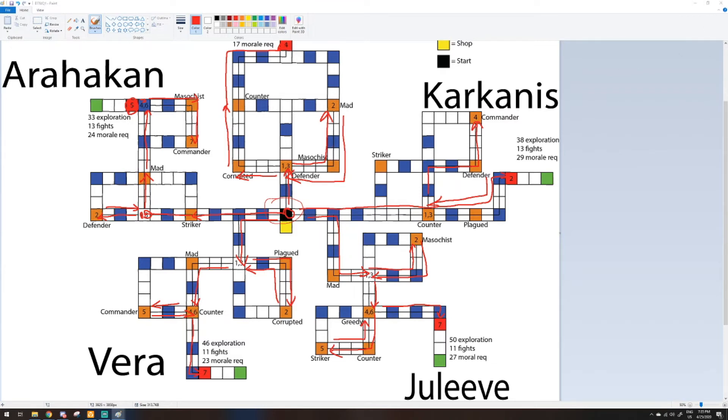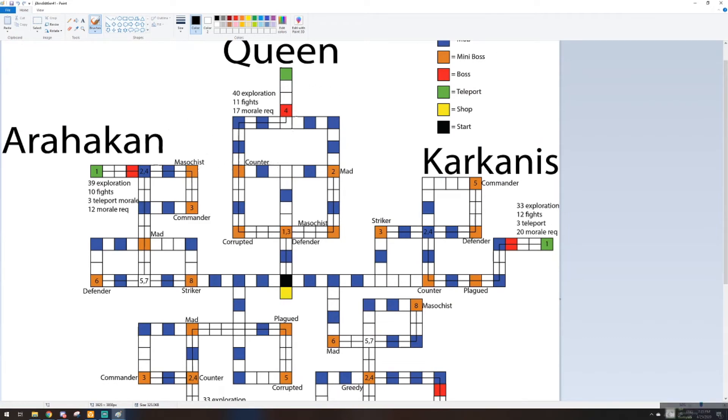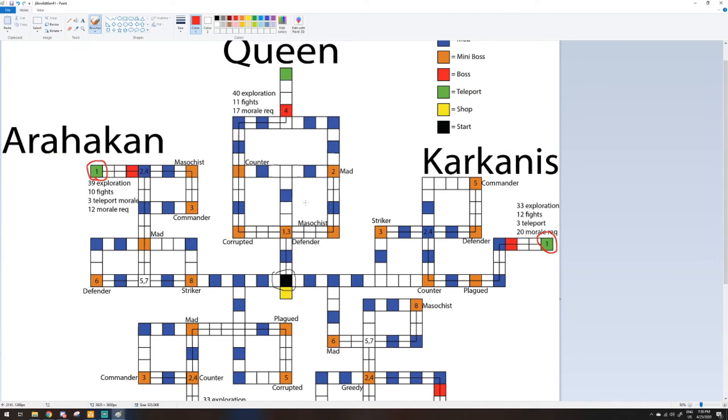Now let's move on to the second time you complete it, which is going to be a little bit different from the first time. Because now you get access to the portals. As you can see, most of them where you start with 1 is going to be at the green portals, which you get access to after you beat the bosses. You start from the center, and then you're going to want to teleport to 1 here, 1 here, here, and here, and follow the lines again. For the Queen, you're still going to be following the same route as before. Those are the most efficient routes for when you do it the second, third, fourth time — infinite times after the first one. Until they change this again, that's going to be the most efficient routes.